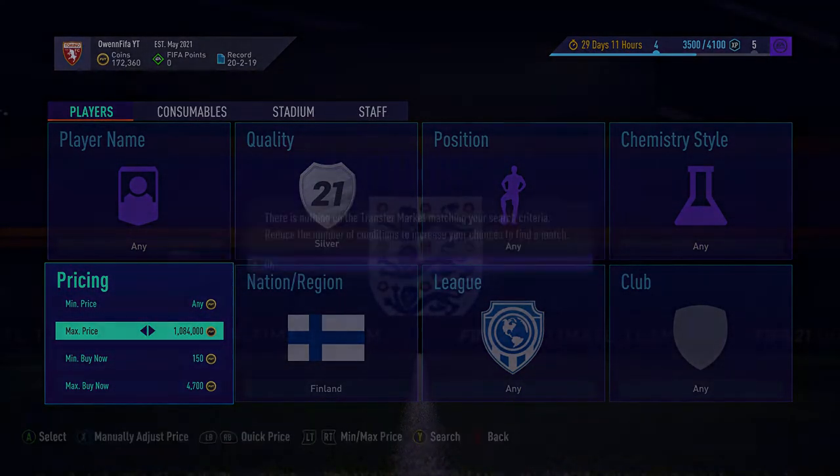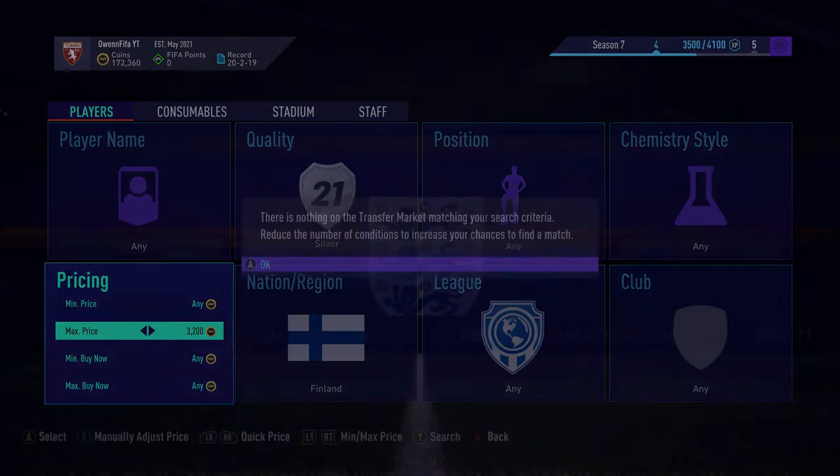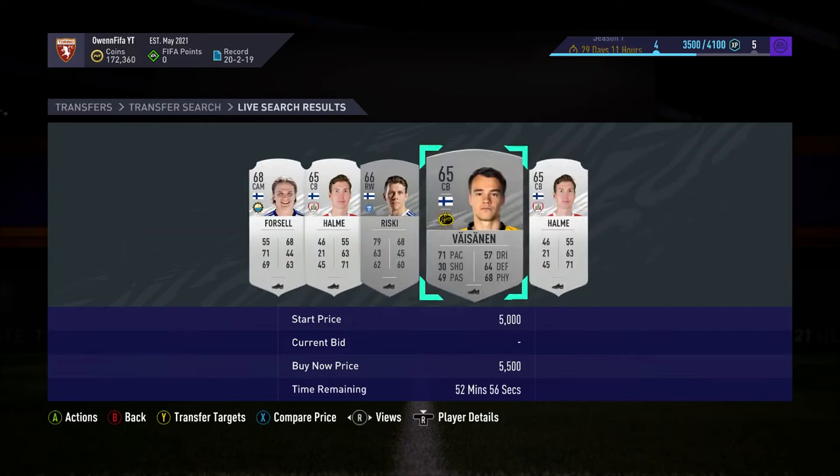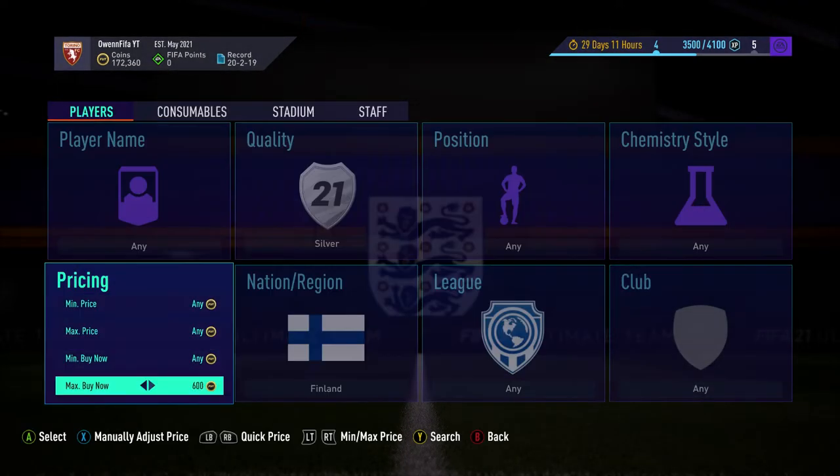So the first one is Finland silver — 4,700 is around the price, it might be about 4,500 now, it just mixes up a little bit. It just depends. You can see on bid someone getting bids of 5K, 5,200 — which is just crazy how much they're going for.